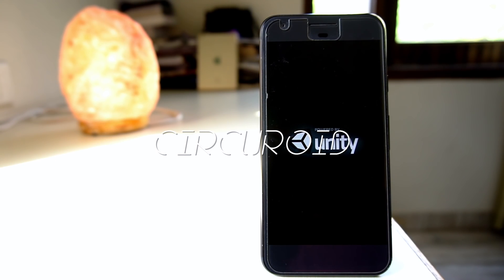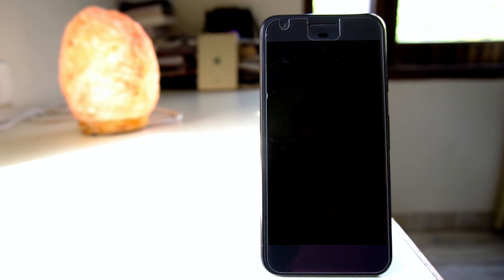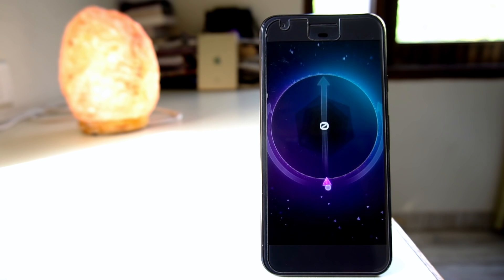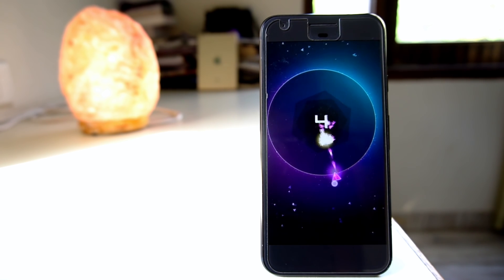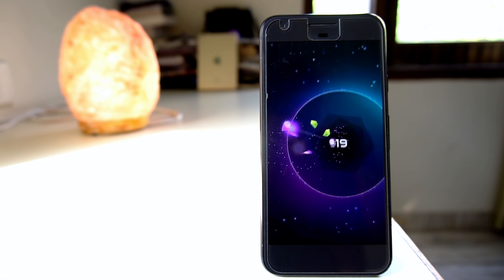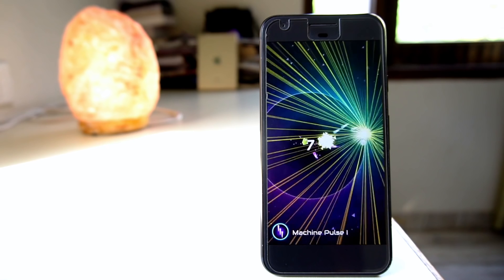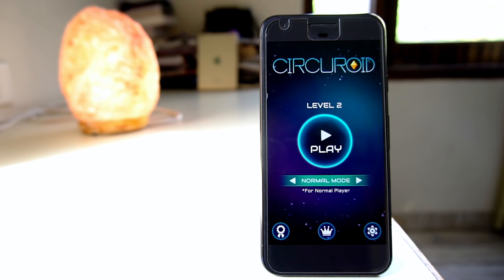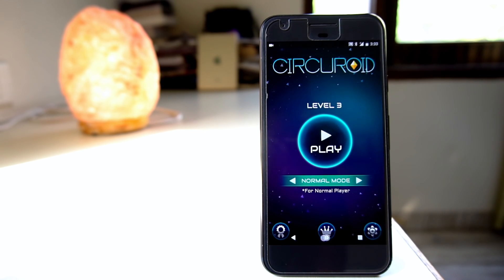The next game is Circuroid. The game itself starts with a bold statement saying it isn't easy and good luck reaching the top 100 ranking. The game is set in an intergalactic space and you have to control a small purple triangle and shoot all the green objects trying to escape out of the circle. This is another one-handed game which is pretty tough and addictive at the same time. You get a machine pulse once in a while for continuous shooting, and the game also has some modes to choose from.